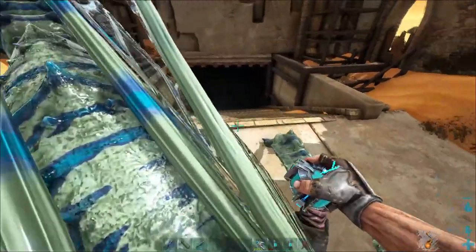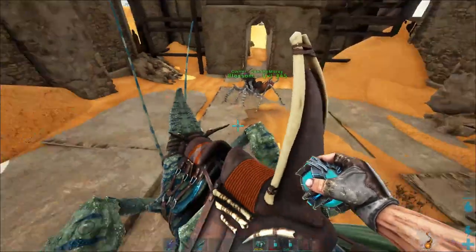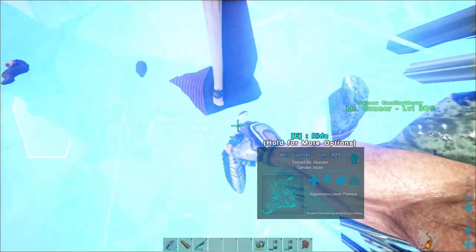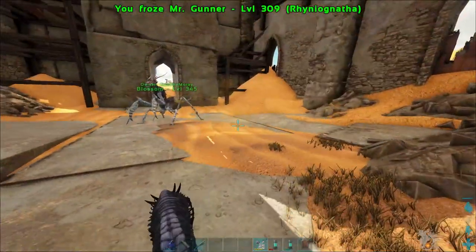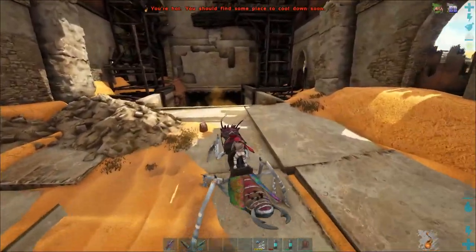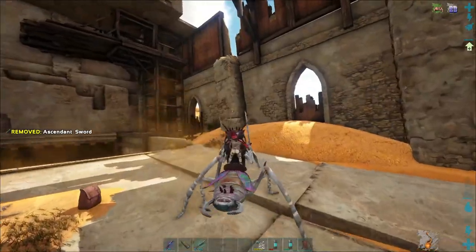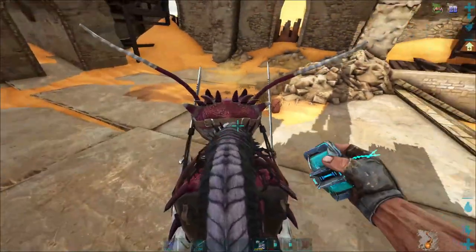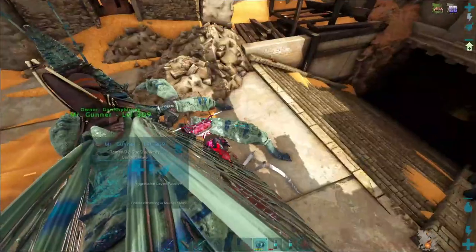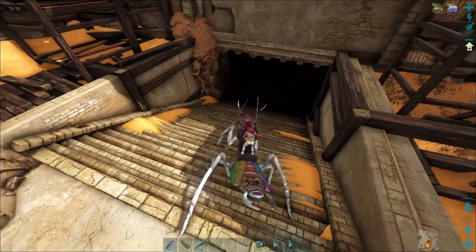Let's actually make sure Blossom's on passive. I could have left Gunner out, but just in case, Gunner, I don't want to lose you. Blossom, this is your first real challenge besides all the things you've killed.